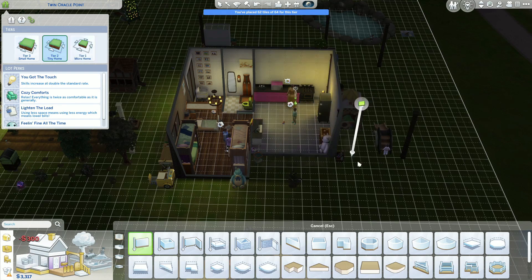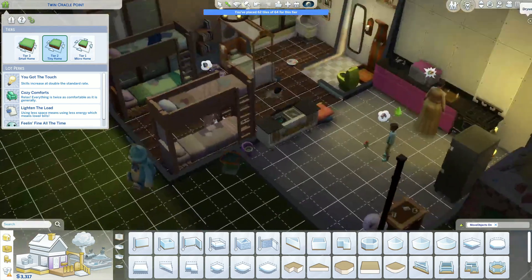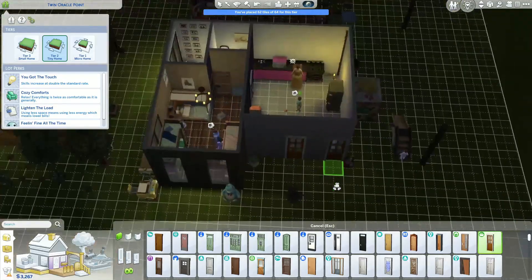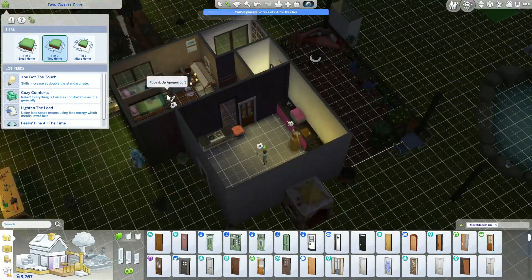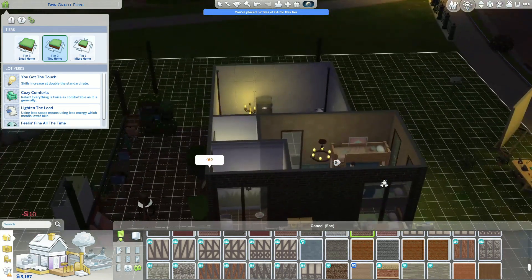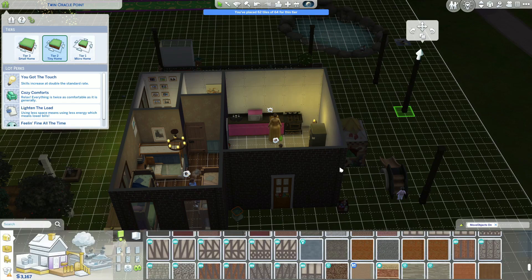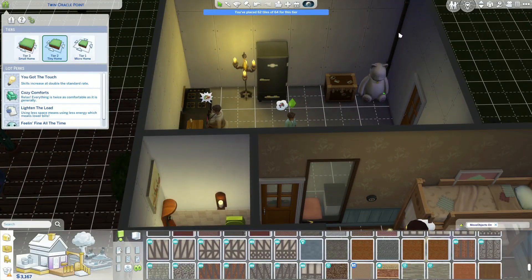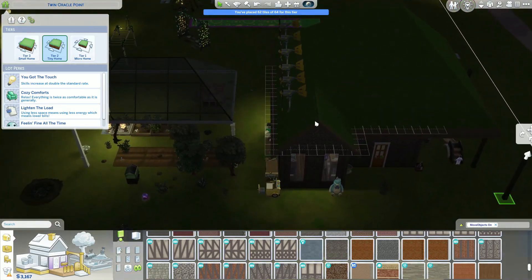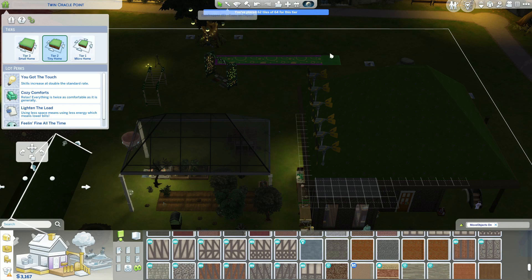The relationship bonus works up or down, so relationships go down faster as well as up faster. So I decided to make this a tier 2 tiny home, which means I'm still going to be able to use the skill boost — skills are twice as fast — as well as more comfortable, bills are lower. I also lose my gardening bonus, but that's okay.